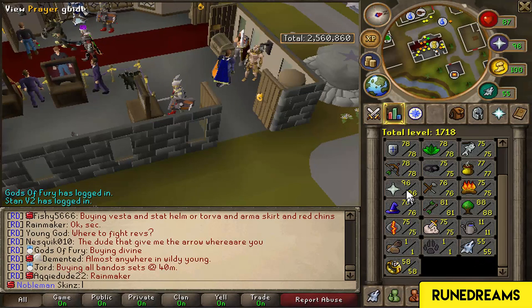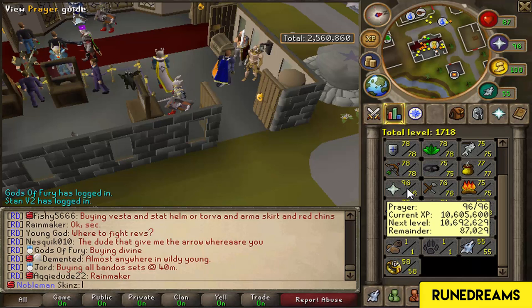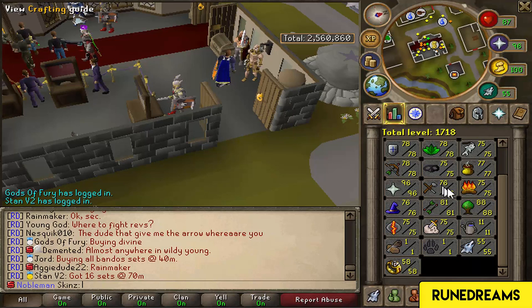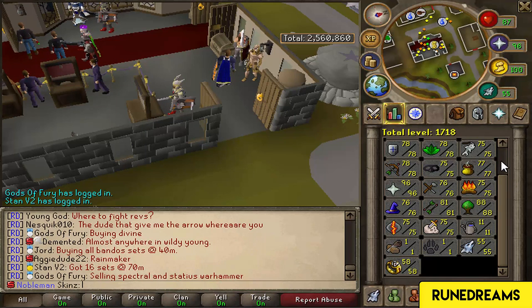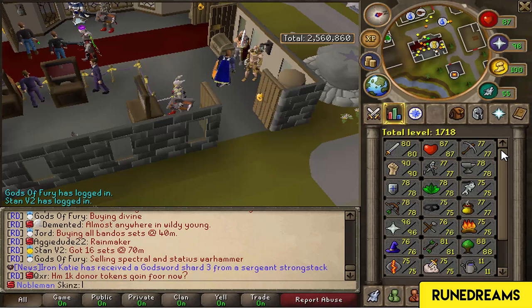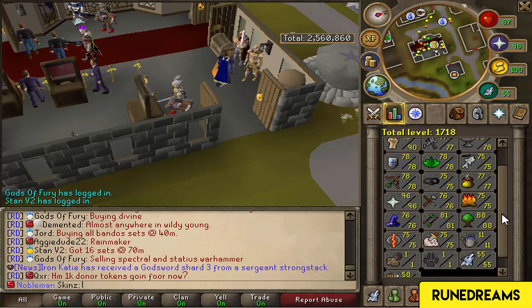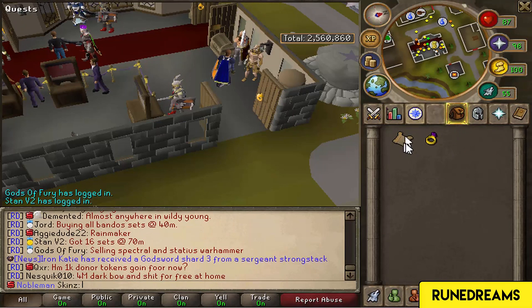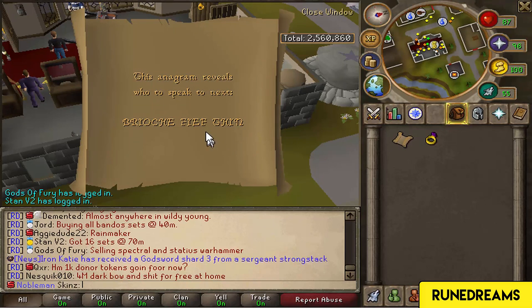I got to 96 prayer from 400 Frost Dragon Bones I bought for 160 mil, and I'm so close to 97. That's probably going to be my first 99 on the account - well, technically my 30th, but not really. I have a clue scroll - hopefully there's a clue scroll guide on the forums because I don't know where to go to do this.